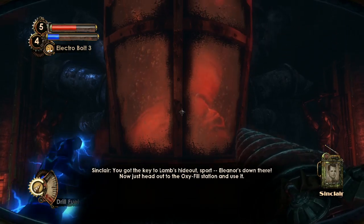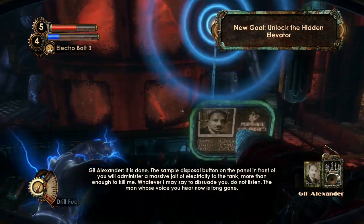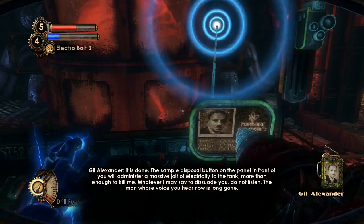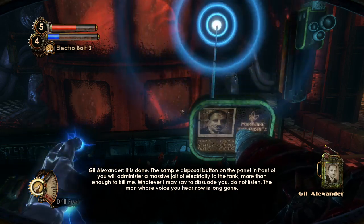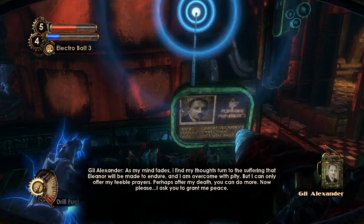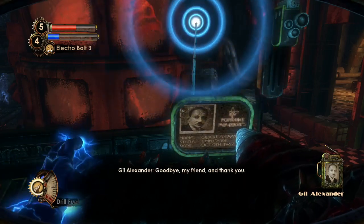You've got the key to Lamb's hideout — Eleanor's down there now, just head out to the oxy fill station and use it there. Mission completed you would think, but the screen starts up again. 'The sample disposal button on the panel in front of you will administer a massive jolt of electricity to the tank — more than enough to kill me. Whatever I may say to dissuade you, do not listen. The man whose voice you hear now is long gone. As my mind fades I find my thoughts turned to the suffering that Eleanor would be made to endure, and I am overcome with pity. But I can only offer my feeble prayers. Perhaps after my death you can do more. Now please — I ask you to grant me peace. Goodbye, my friend, and thank you.'